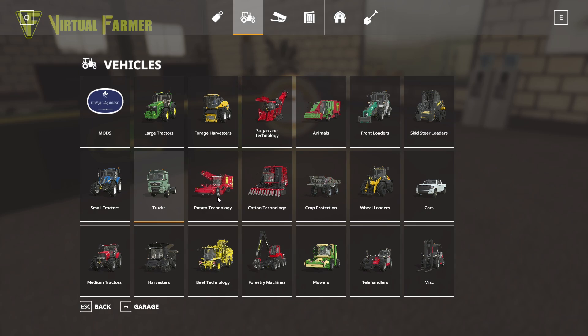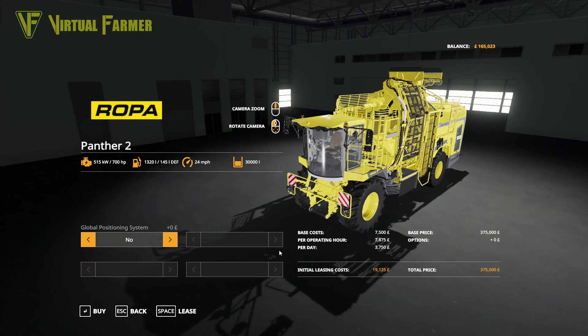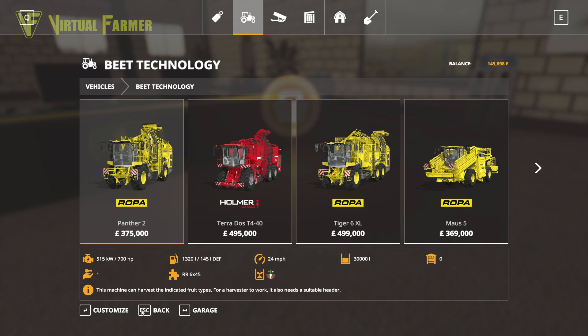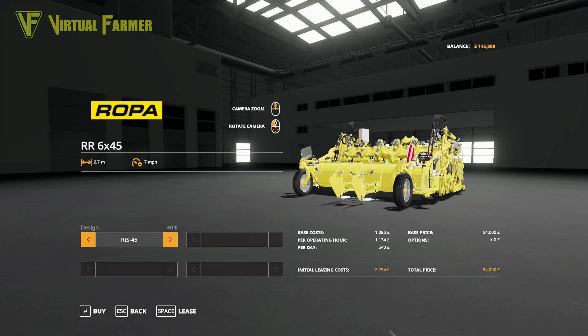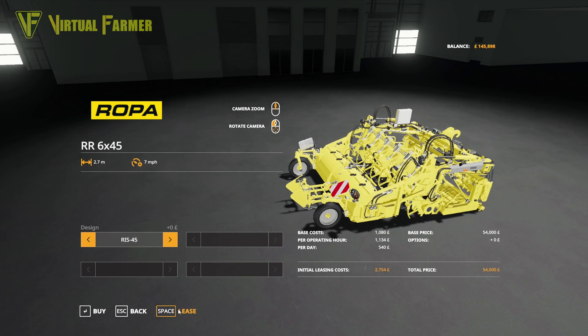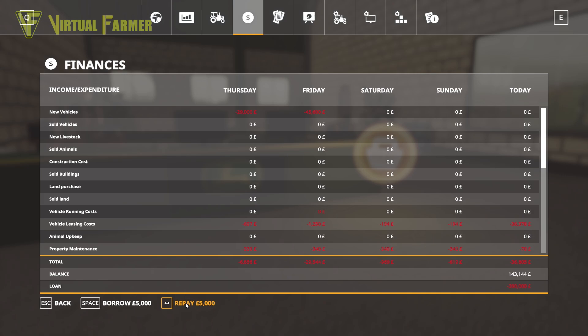Then we grab ourselves a sugar beet harvester — going with the Panther 2. No GPS because this will be run using CoursePlay. We want a beet header for it, not other kinds of headers. We'll lease the standard version. We still have 143,000 left so I'm going to go and repay most of that loan.